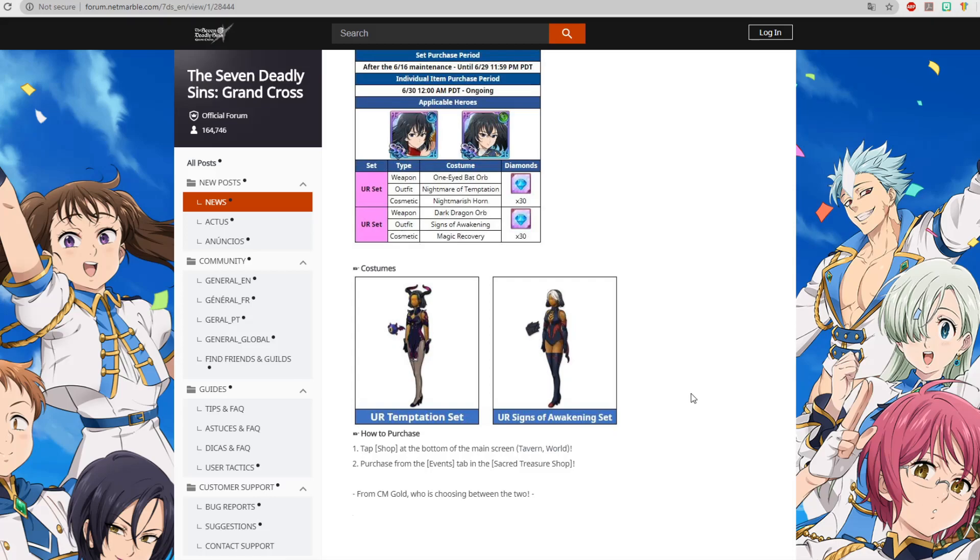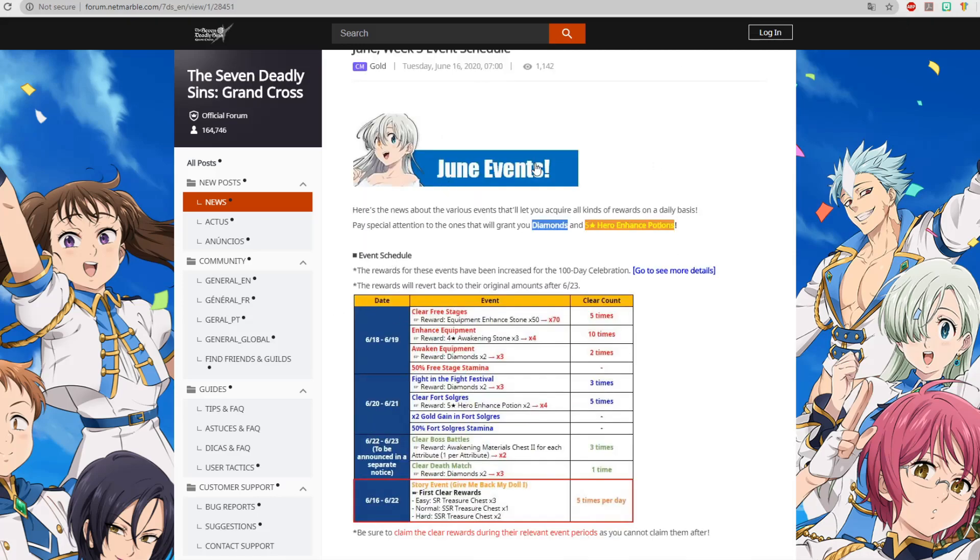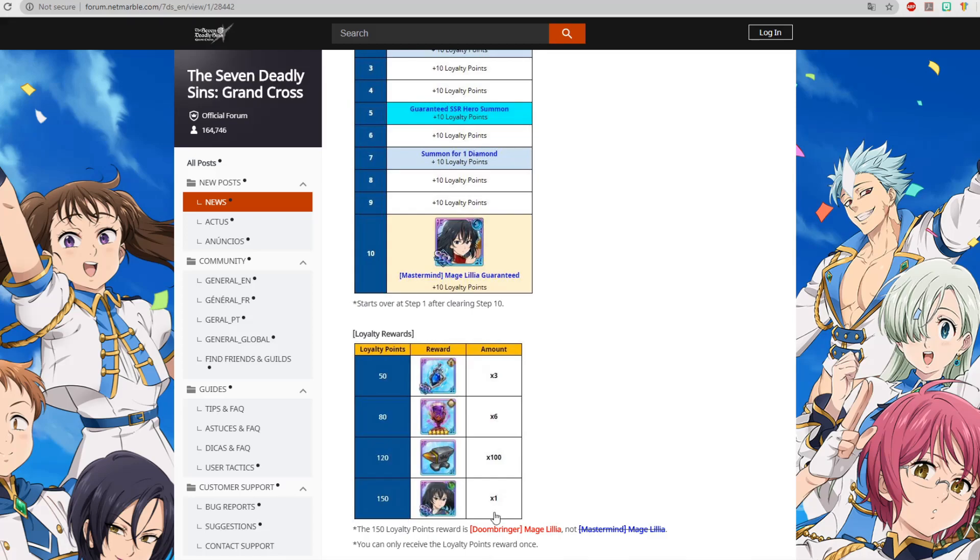Next, the costumes — they're for money, and while this one actually looks nice, I'd only consider buying them if they were available for gems. Finally, the June event brings half stamina on quests and quest reward improvements — nothing massive, but keep it in mind. Also remember you can still get green Lilia for free. See you in the next one, bye!